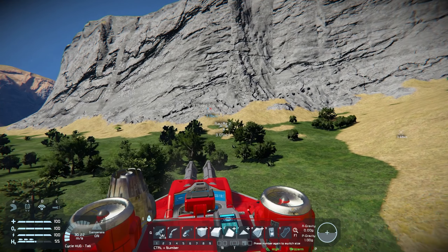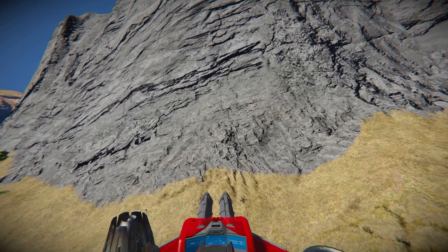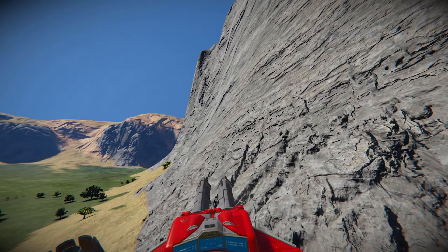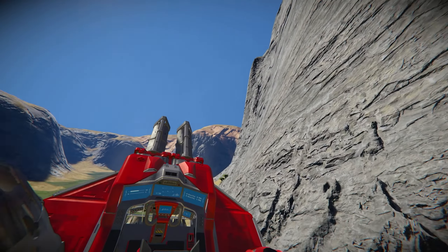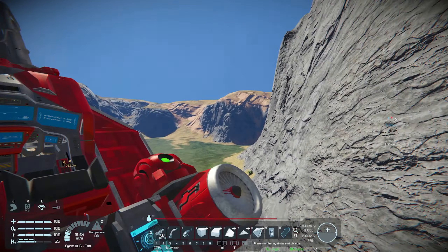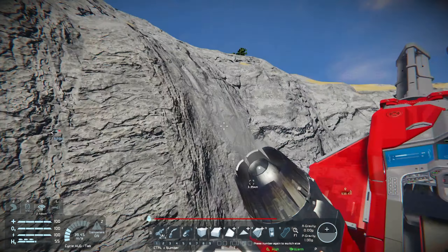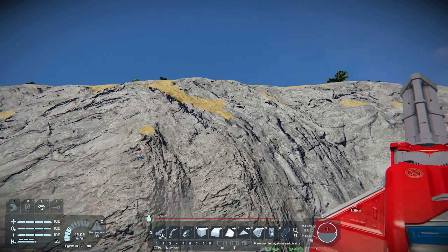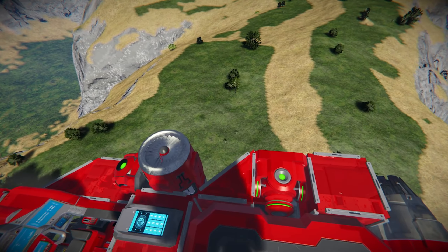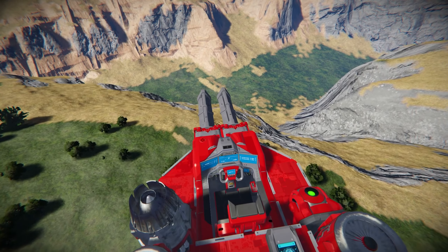It looks like it's going to go... well, it started looking like it was going to go over the mountain, but now it looks like it's going to go through. We're close to the mountain but it could still detect it. It has detected it and chosen to go over the mountain, I'm guessing. I think we're going over it. I fully expected it to go straight into the mountain there, so I am a little impressed that it has decided to go over. Let's see if it can get back down there without crashing.